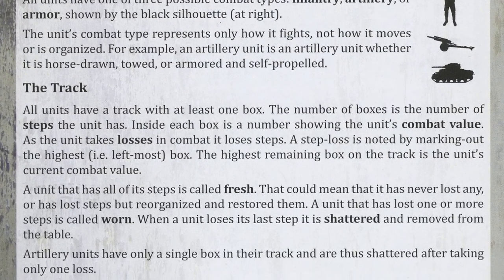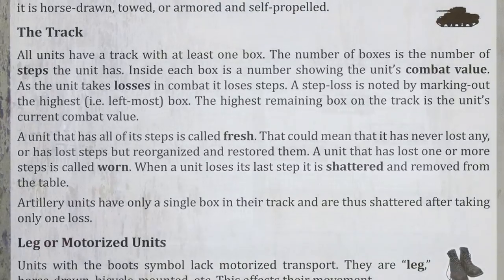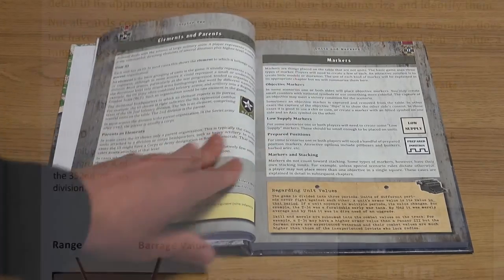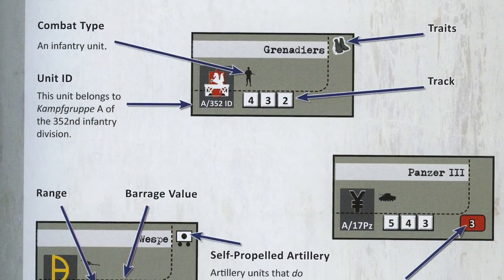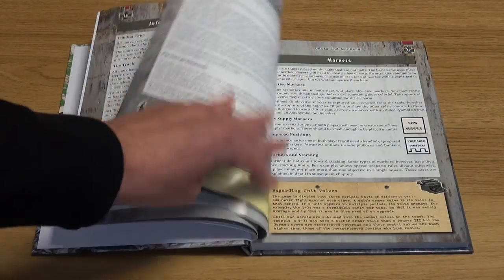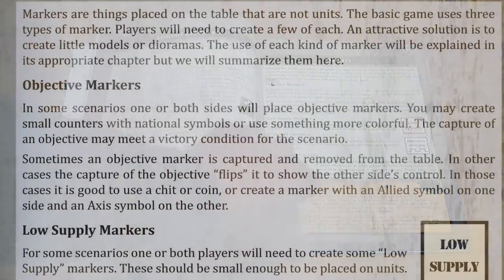Chapter 2 deals with units and markers and explains what the units on the table represent in real life. Being a game based around unit cards, the rest of the chapter leads the player through the various symbols on the cards. It ends with a description of the markers used in the game.